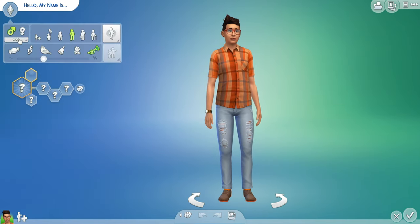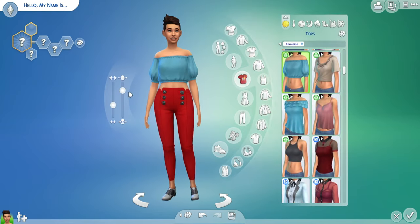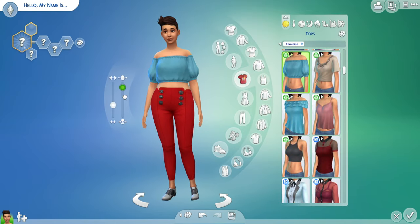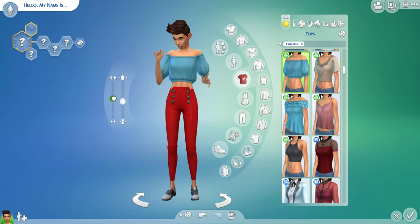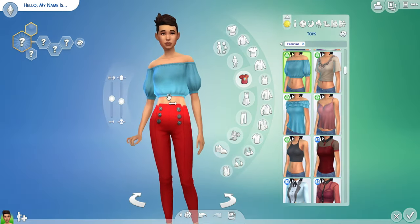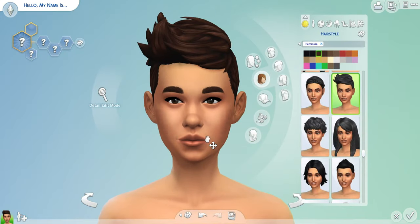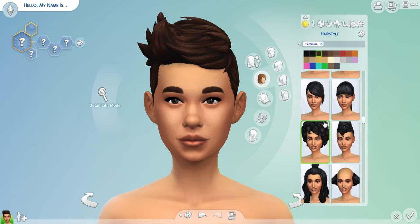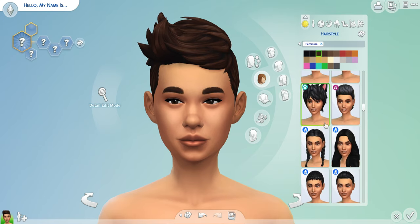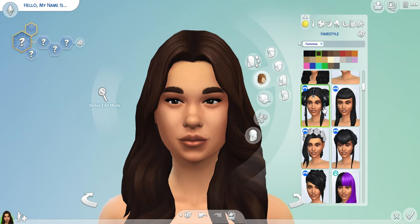Okay, so first we're gonna make a female because I think making females is a lot easier, especially with the clothing. She's gonna look cute though — I'm gonna make sure of that. I don't normally make sims this way, but the Sims knows how to make a really cute face. Okay, the lips are kind of big, I'm gonna definitely fix those.